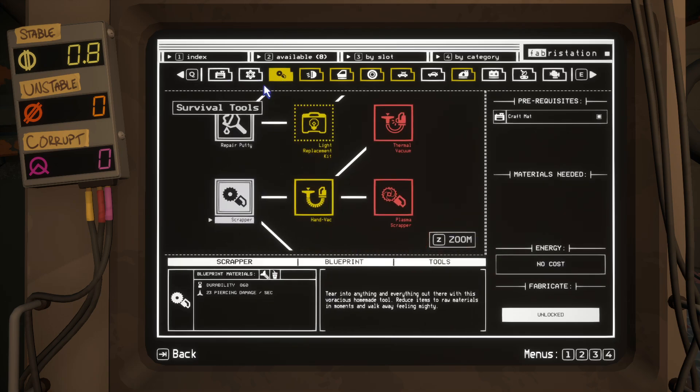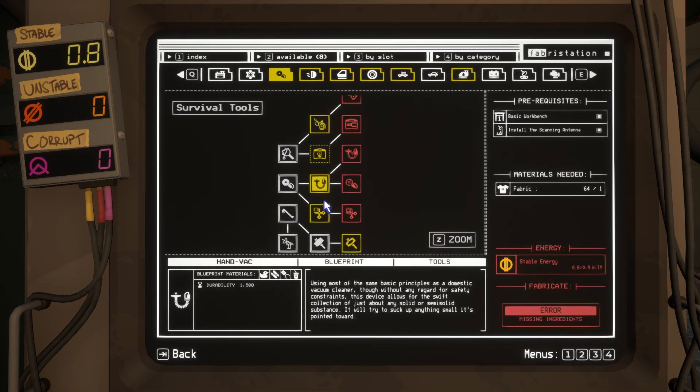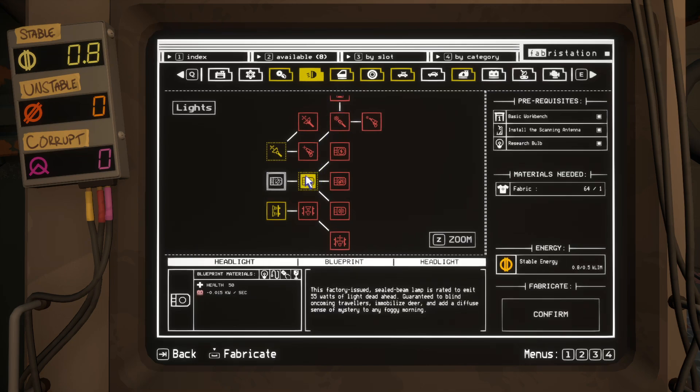One thing I saw that I couldn't collect while I was out — I don't have any more energy: stable, unstable, corrupt. Was the handvex. So I should probably have pre-crafted that at some point. But next time.